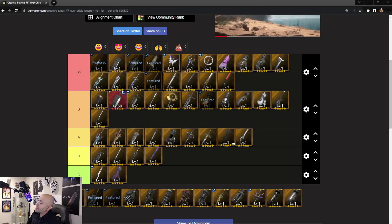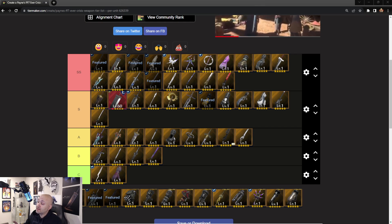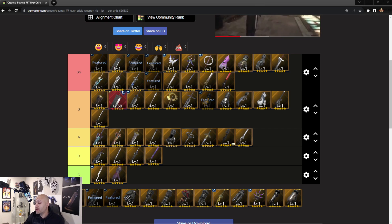Welcome back to another Final Fantasy 7 Ever Crisis video. We got some downtime, the event is going on, everyone is probably farming the candies and the pumpkins. I figured this is a really good time to update the tier list with a couple of different changes, add in some new weapons, and then add in a brand new character — Barrett. We're going to put Barrett in here as well.